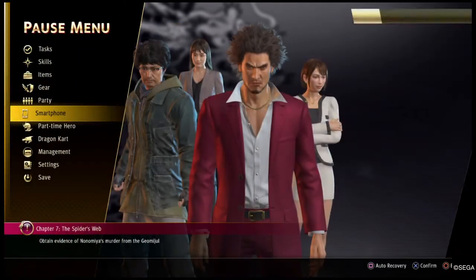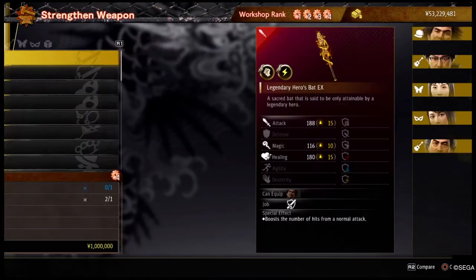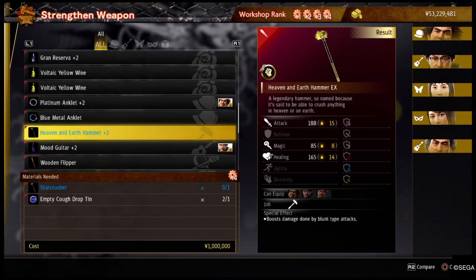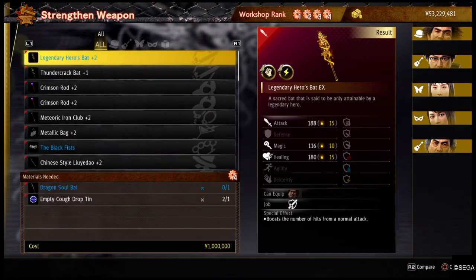Looking at the smartphone crafting app — even if I was to upgrade the sledgehammer I would only get 15 extra damage. Also I would have to trade in a cough drop tin, which is a very rare item. So for 15 extra damage I don't know if I can justify that.